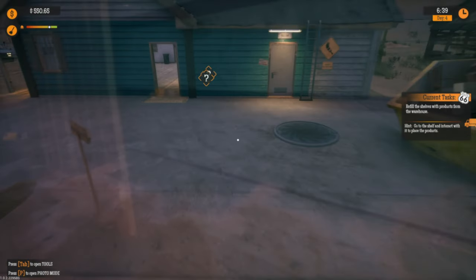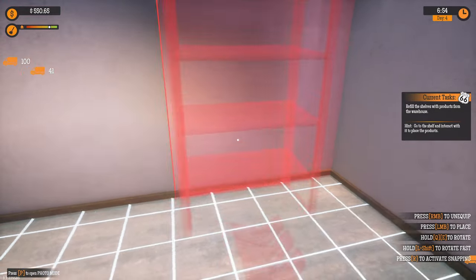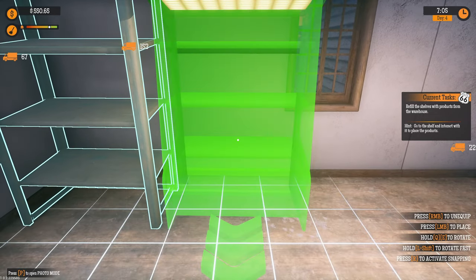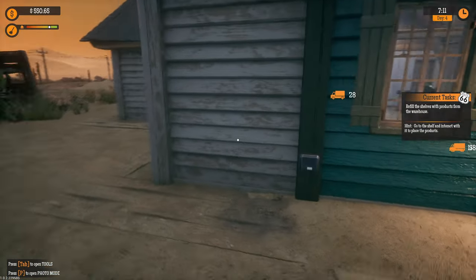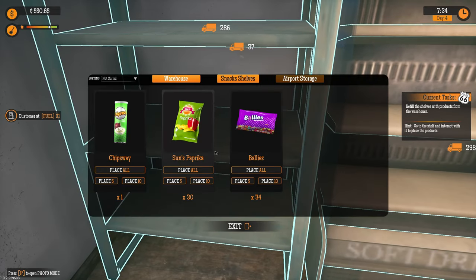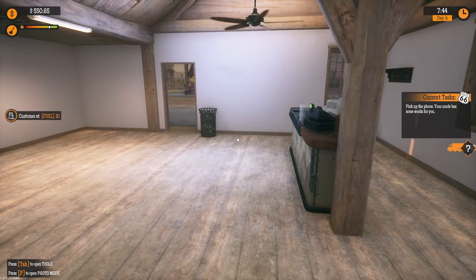Let's remove these shells, pick up snacks and all that stuff. We fill the shelves with products — go to the shelf and interact with it using left click. Place, place, place. That's nice, just like that! We can sell some more. How much money do we got? 550 — that's not a lot, we need to sell a lot more.